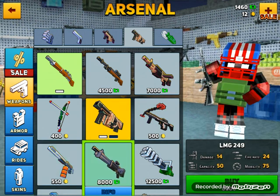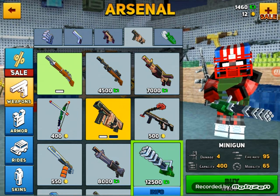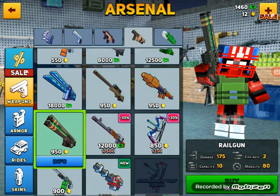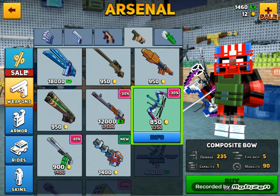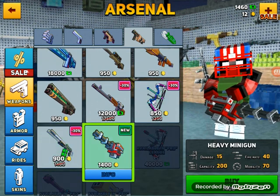Flamethrower, LMG 249, minigun, gun gun gun, freezer, sniper rifle, rocket launcher, rail gun, SVD, compulsive bow, toxic flame, heavy minigun.